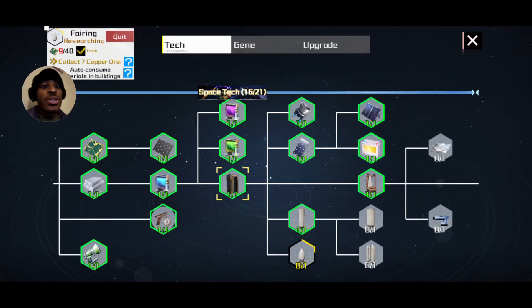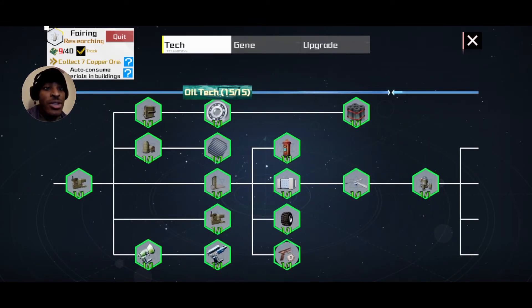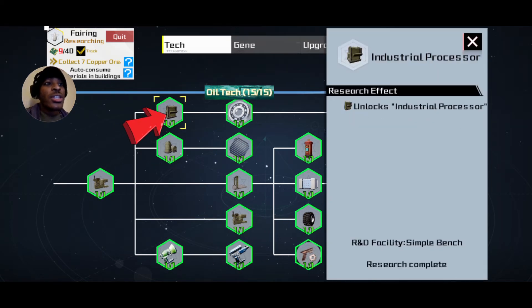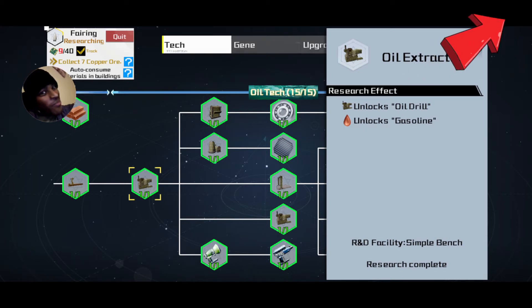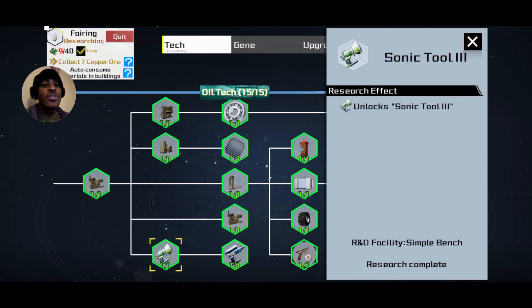What you'll want to do is get to wherever it says the industry bench — there we go. Industry bench, industry furnace, industry processor. You have to learn this. To learn that you would have to have done the oil extractor step beforehand, so if you haven't seen the oil extractor video, check the top right. Get that oil extractor and you'll open up these three things.